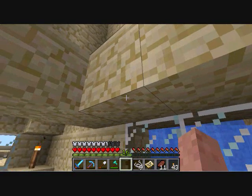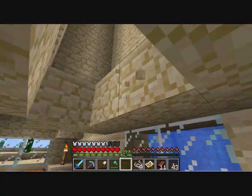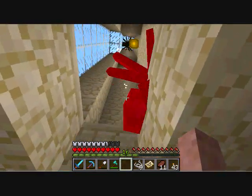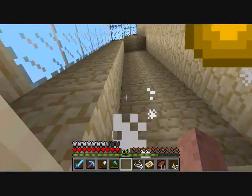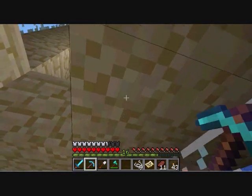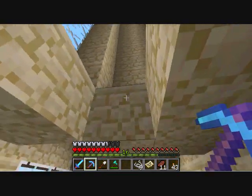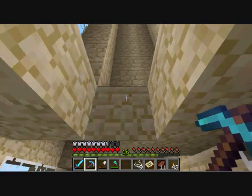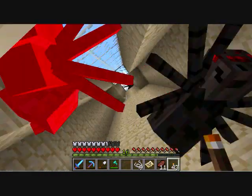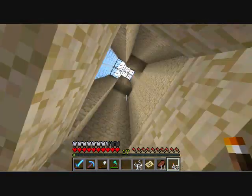Originally I had iron bars here in these two air blocks, but apparently spiders are not actually two blocks wide — they're one and a half blocks wide or less, because they could fit through that space. This block was an air block and this one was iron bars, and the spiders could fit through from here to this wall. So apparently they're only about one and a half blocks wide.